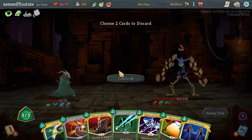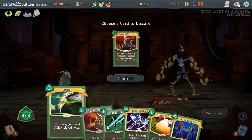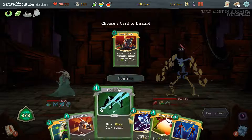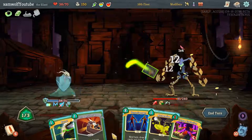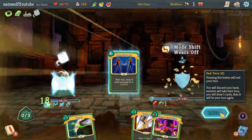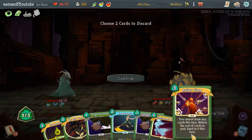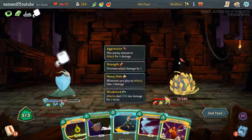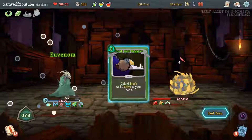Grand Finale is not going to work here. We could just Burst Doppelganger and be done with it. Little Backflip, little Glass Knife. I got a Dagger Spray. And I'm going to get rid of Doppelganger here. Another Bullet Time, Cloak and Dagger — what's the other card I don't want? I don't think I need Wraith Form. Bullet Time, Leg Sweep, Phantasmal Killer, and Venom, and then hit him with some big Cloak and Daggers.